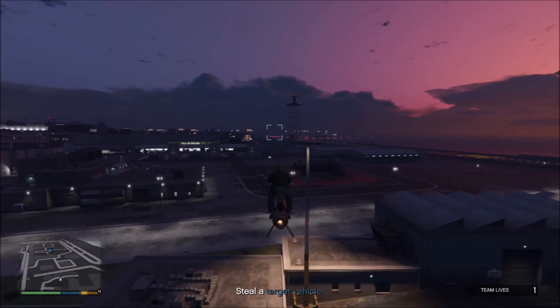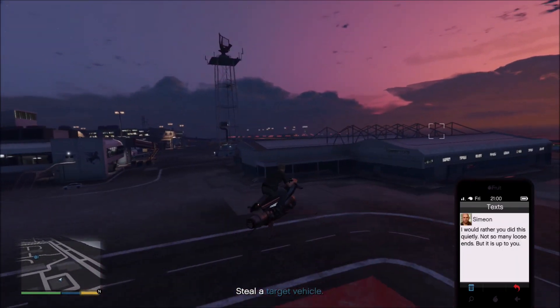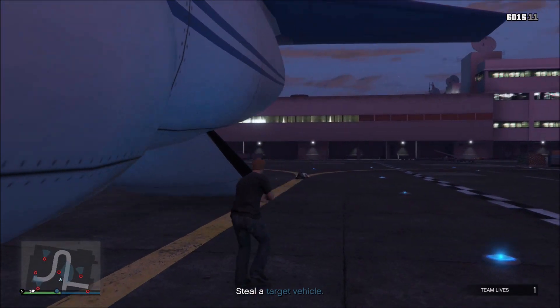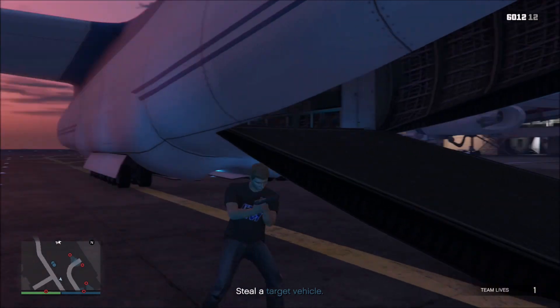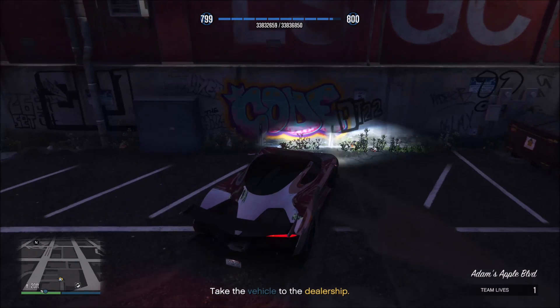Cars that you must steal are stored in a cargo plane at the airport. When you get to the airport, you have the option of doing the mission stealthily, but it isn't required. In my opinion it's more fun doing it without alerting anyone, but it's kind of pointless because you can just call Lester to call the cops off regardless. The mission is very simple — it's just driving the cars out of the plane and to Simian's dealership.